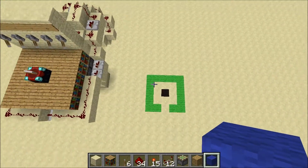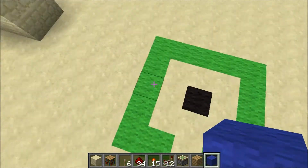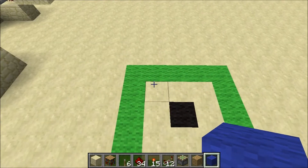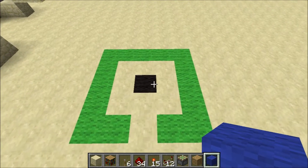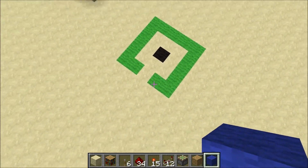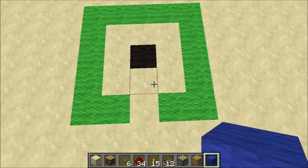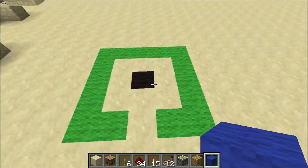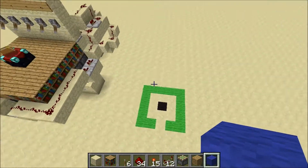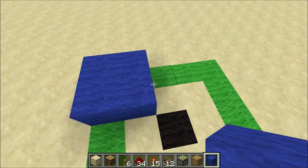Alright guys, I figured it would be easier to do this layer by layer, so I will be using blue wool blocks to represent the blocks we are placing on the current layer. And I have this box here to represent the layout of the bookshelves and enchanting table. So pretend this is the enchanting table and bookshelves just somewhere up here, so you know where these blocks are being placed with respect to all of this.